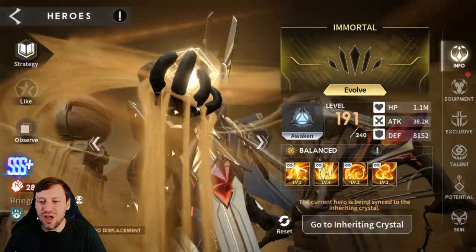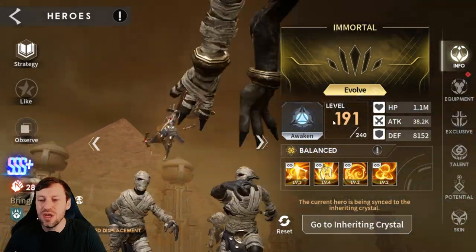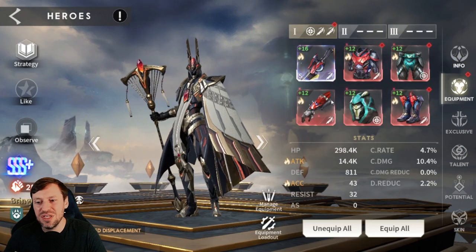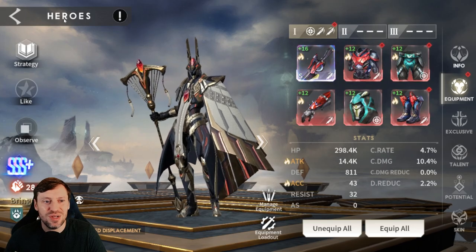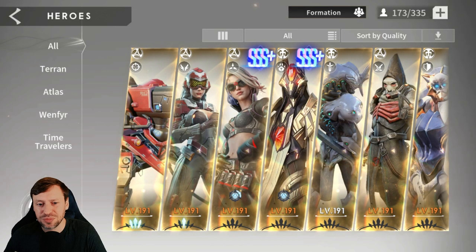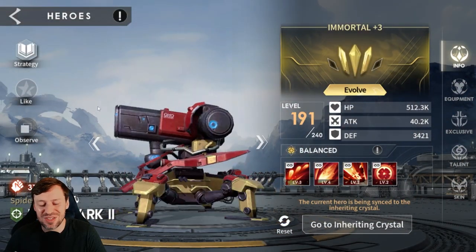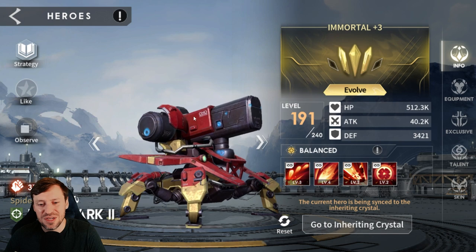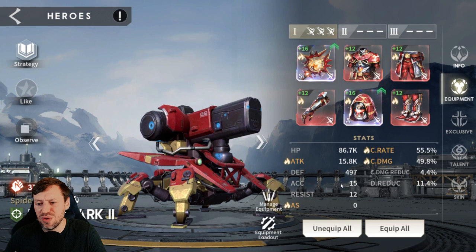Anpu does AoE damage and brings a stun, and because he's a summoner as well he's doing insane damage — just great for everything. Bot Mark is so good, great for Diesel Caves, single target multi-hitter — just slaps like no other. Mine's in really really good gear, an absolute beast.